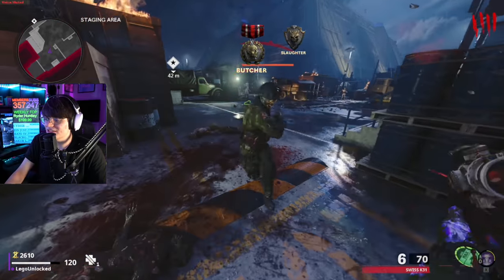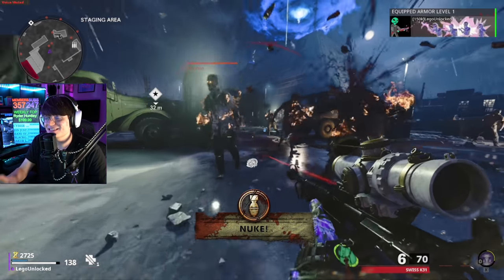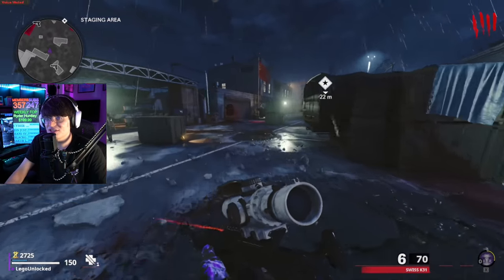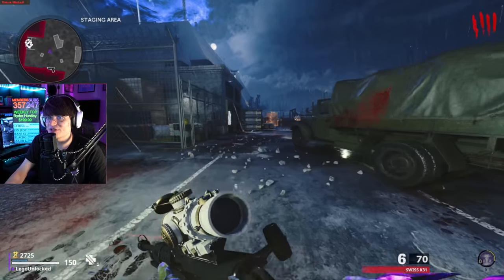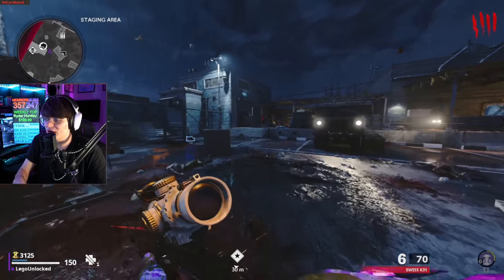Welcome back. There is one side easter egg left in Forsaken for us to cover that has been discovered, and this is the sharpshooter easter egg. Honestly I really like easter eggs like this — it's pretty much an expanded version of the malorder totem one, and this upgrade allows you to upgrade different weapons.